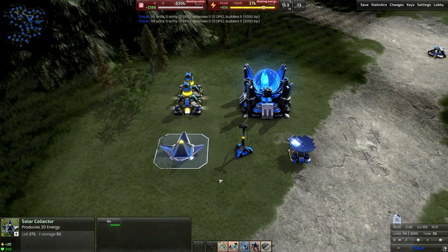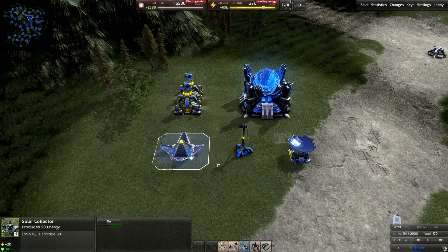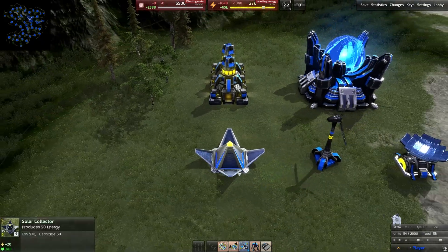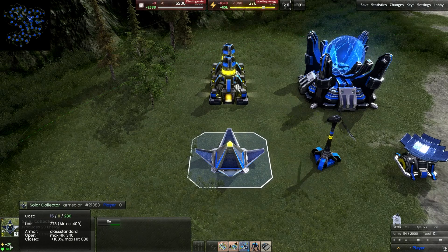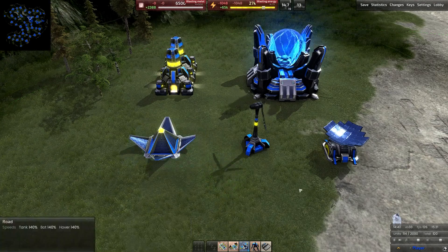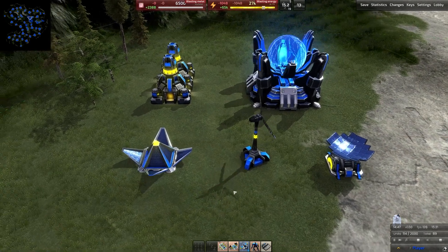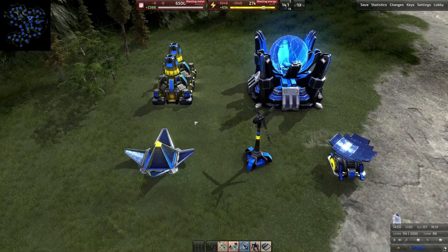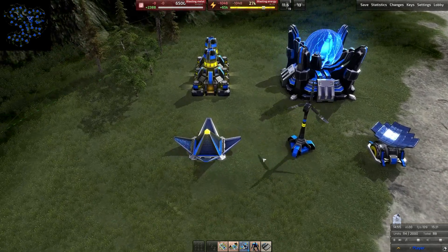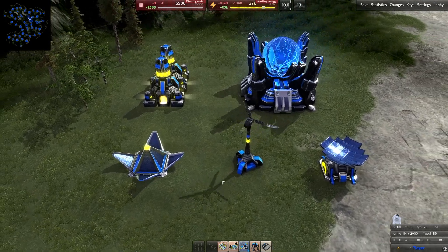The first thing you always have access to is the T1 solar collector. This is a high metal cost, low energy yield energy producer — it can be very, very inefficient. But it is constant, producing 20 energy per second, coming at a whopping cost of 155 metal. These are very metal-dense, as I would call it, but they do give you that nice constant energy generation.